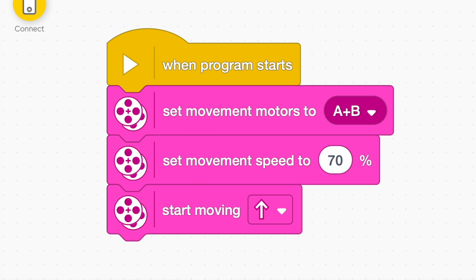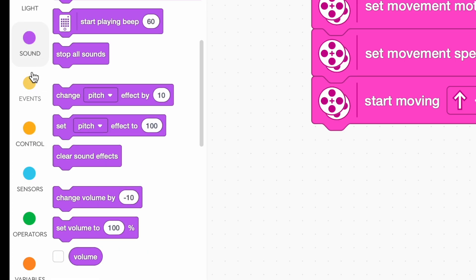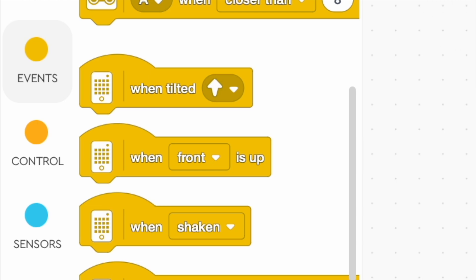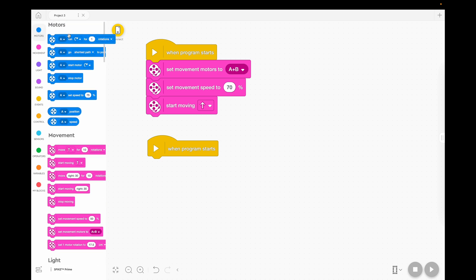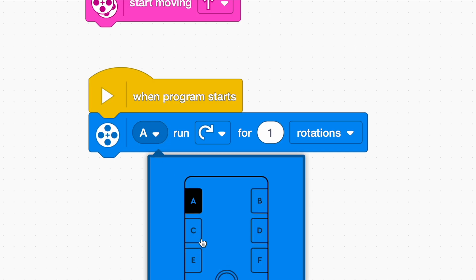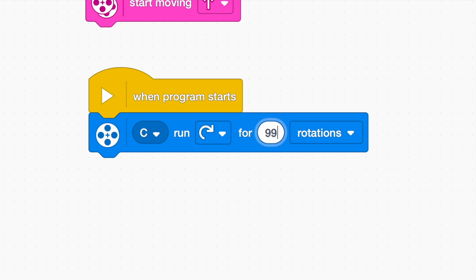Now that'll get us to the other end of the plank, but you might want to add a weapon. In the events tab there's another option to say when the program starts. The cool thing about making another stack is that when you press play, it'll run both stacks at the same time. So you could have a very simple weapon — like when the program starts, my third motor plugged into port C might just spin 99 times. That's a pretty simple weapon on the front of your plank battle bot.